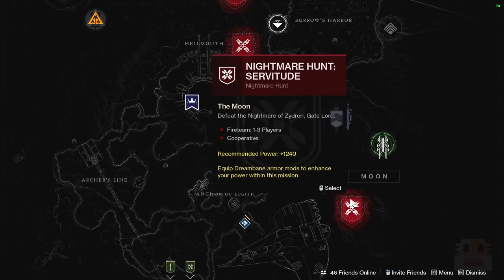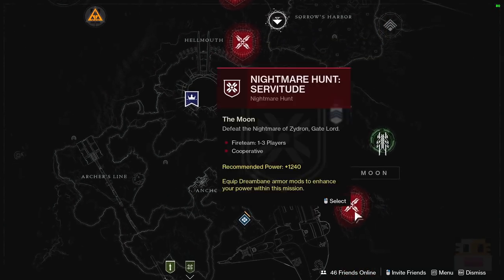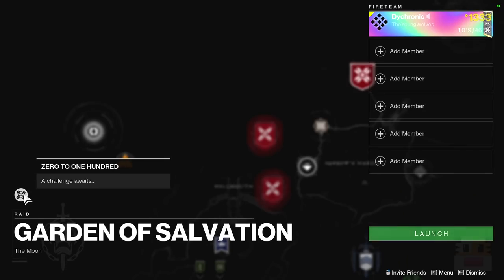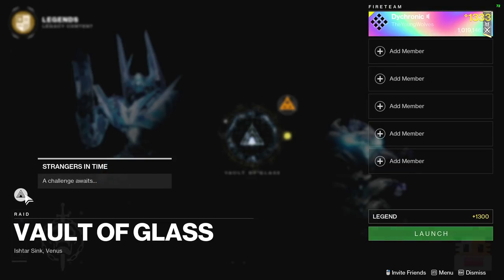Moving on to the Moon stuff: for the Nightmare Hunts we have Zydron, Tannis, and Dominus Gaul. Zydron is definitely the easiest because you can just hide from it in the rafters. For the Garden of Salvation Raid Challenge this week, it's 0-100, taking place in the boss fight — any time you dunk motes at a specific relay, you have to dunk all 30 motes back-to-back. Look this one up for the special strategy. The Vault of Glass Challenge is Strangers in Time, which I imagine is on the conflux encounter right before the boss fight.